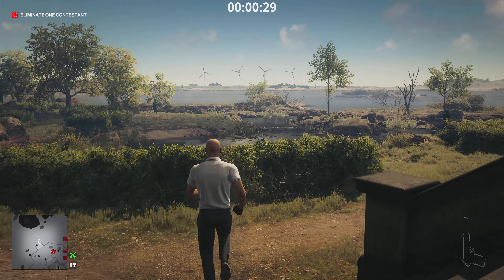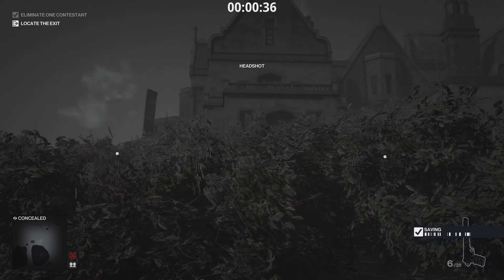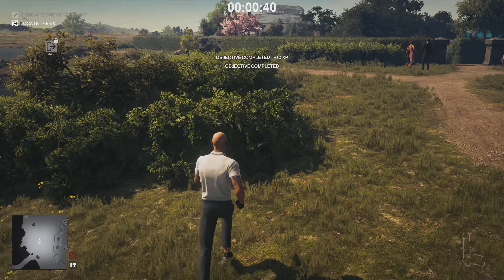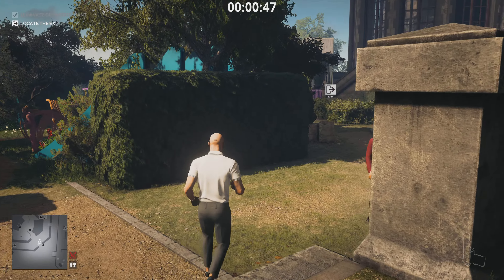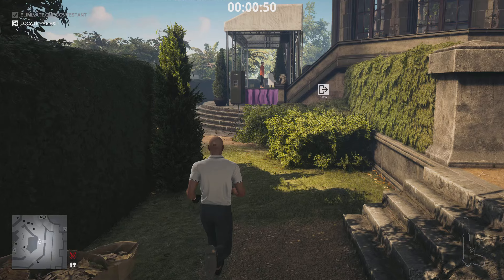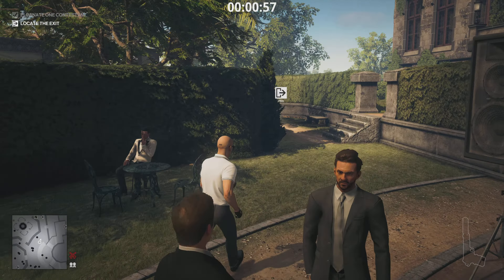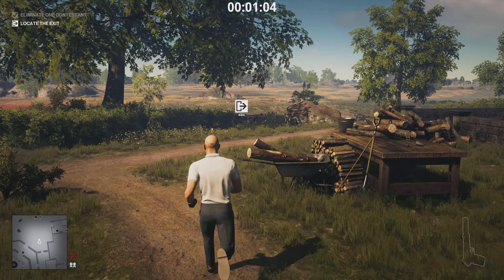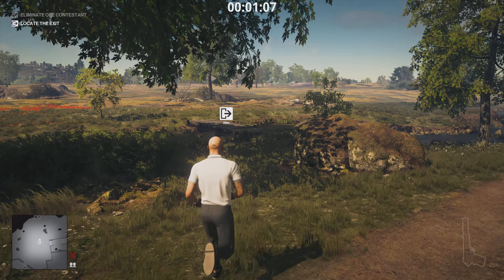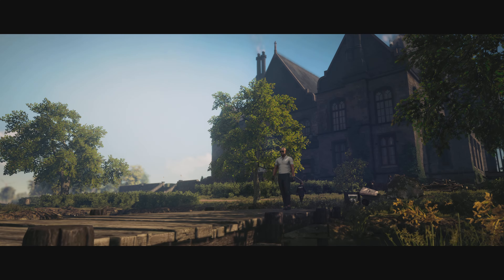I'm going to go straight over to this bush here, because deterministic mode allows you to select any target you'd like. I'm going to crouch in this bush, headshot my target, stay crouched, and head straight to an exit. I don't care about Silent Assassin for this - we're just doing this as quick as possible. The benefit of deterministic mode is you can select any target you like throughout each level with no randomness. Once we've taken out our target, we head straight to the exit and finish the level. That's level one, three levels for this.